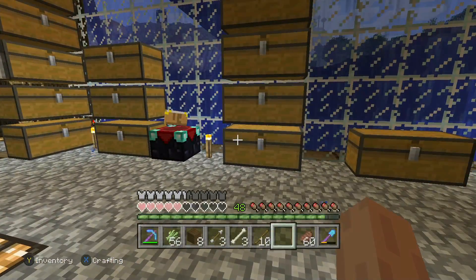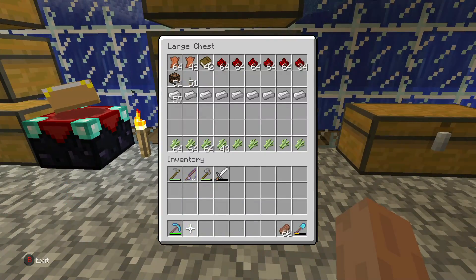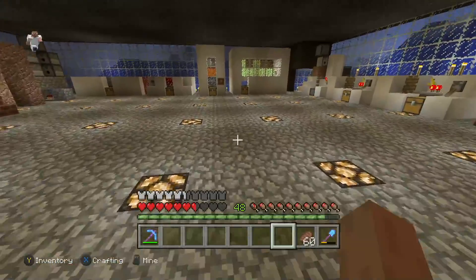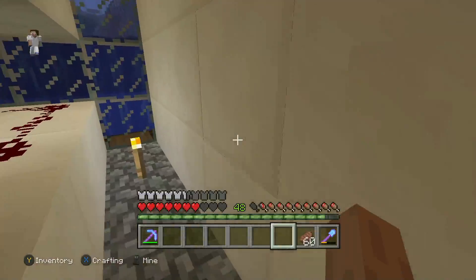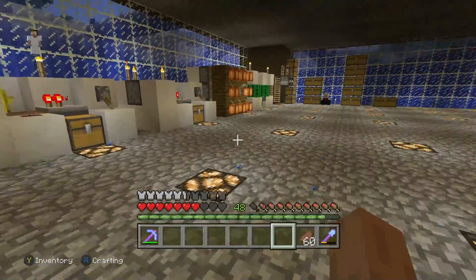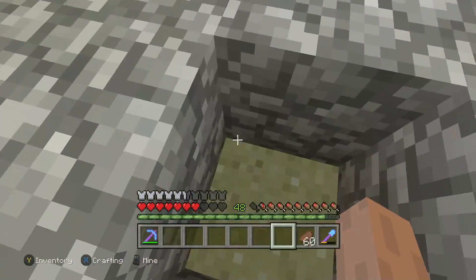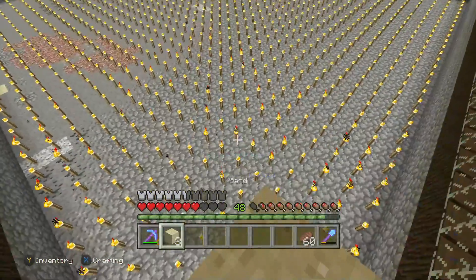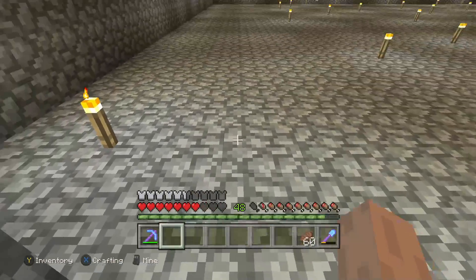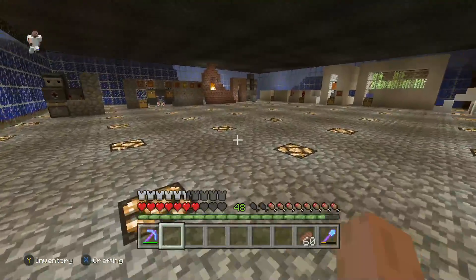All right everyone, I think it is that time of the video to start emptying my inventory. The sugar canes go over here, I'll keep the food and weapons on me. I would say overall today we did pretty good progress as we finished clearing the water for the underwater base, and as you can see it looks really good. There's quite a bit of torches, so in the next video we're going to have to worry about fixing the lighting a little bit — right now every block has torches on it which is quite a lot.